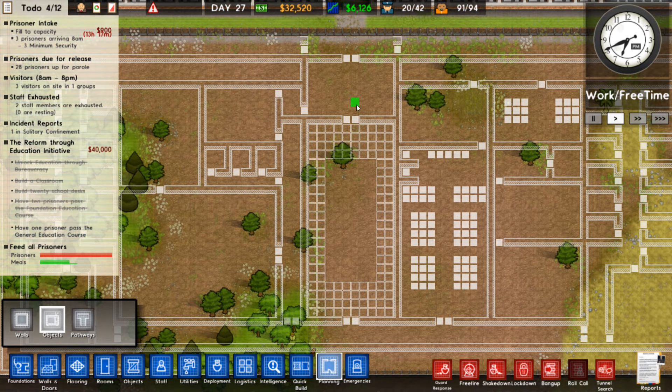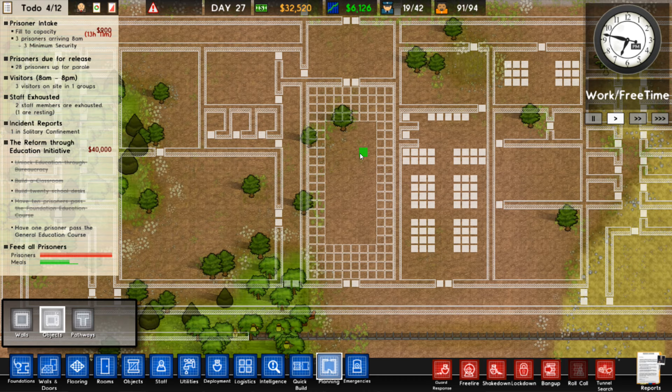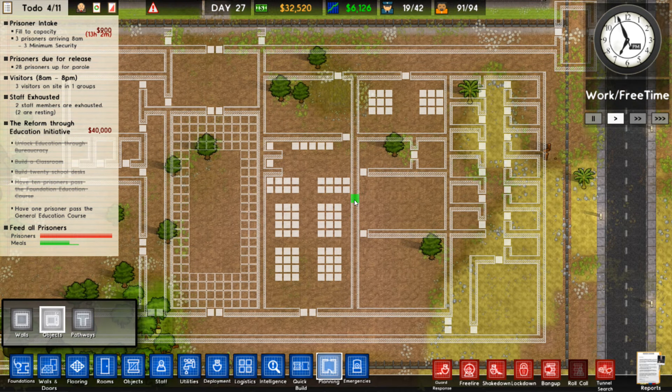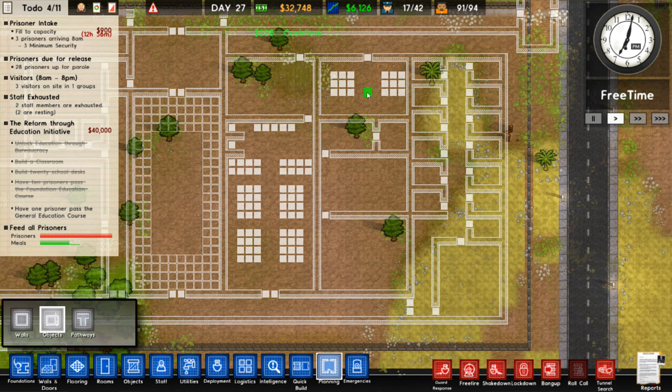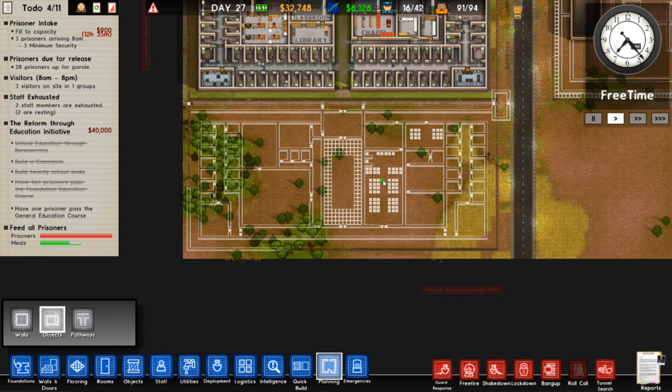And then we have the workshop, so we have the reception area here, and then we're gonna put the yard right here. Then we have the canteen and the kitchen, and then over here we're gonna have our little maintenance room with the power generator and the water pump, and then we're gonna have the cleaning cupboard and the laundry. Then we move down to the chapel and then the sort of common room. And then it's the same thing over here where we have all the cells and then another shower - so this is cell block B.